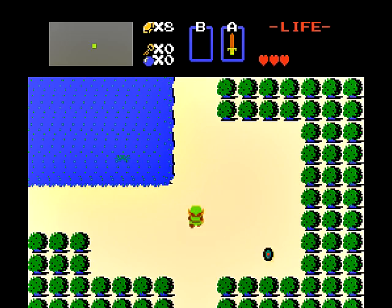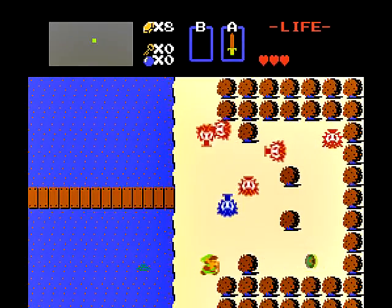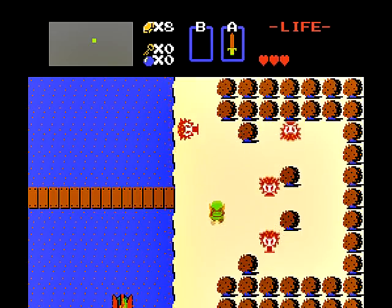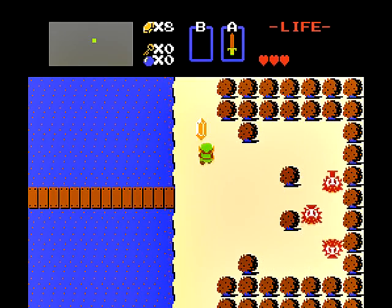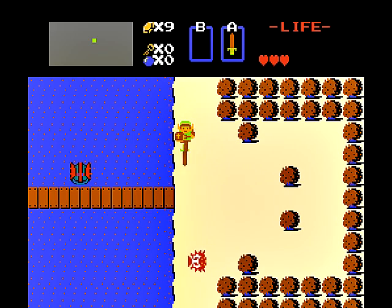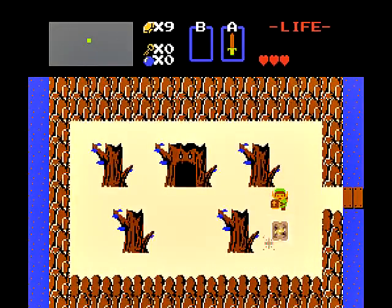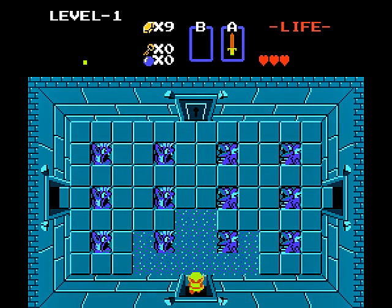For the first quest, I'm pretty much just going to go straight to level one. You can't block the projectiles from the Zoras — at least not with the shield I've got. We're just going to go straight to level one. You could do a whole lot of exploration of the overworld and get pretty powerful by collecting all the items, but that's not how I roll.